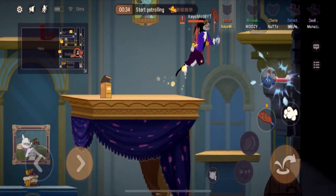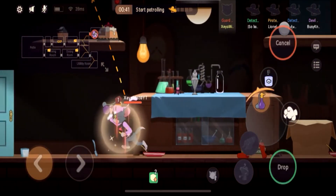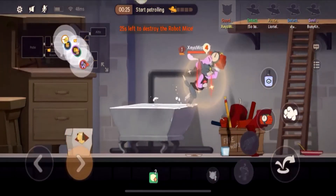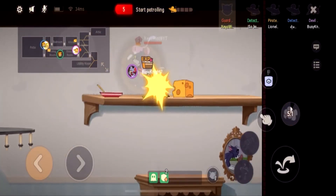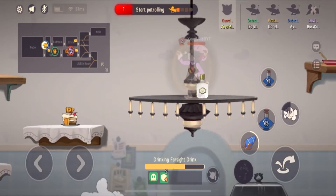Tip number three: destroy items. You should be destroying items, especially the fast and ice items, because the mice can only stun you with ice and fast during their rescue. Without those items, they are hard to attack you. If you happen to bump into a robot mouse, just destroy it. If you miss it, then just continue with your setup.